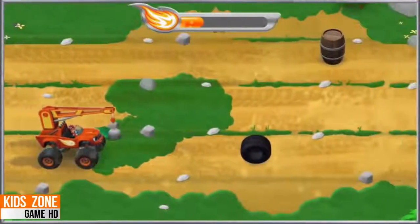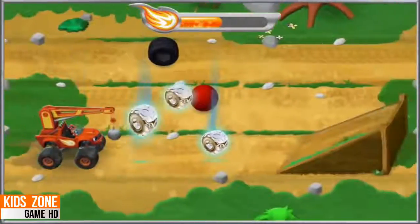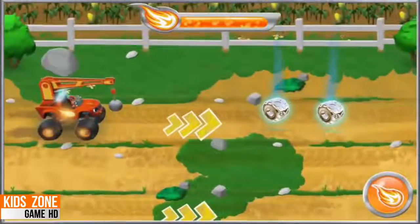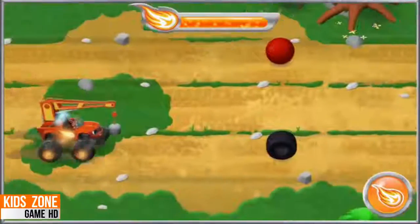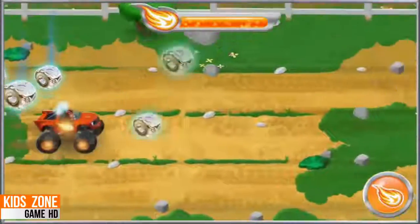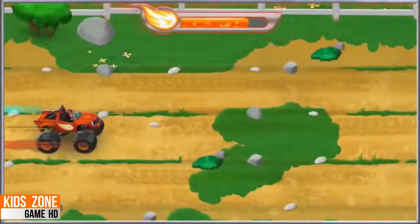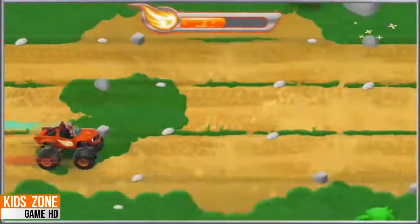Woo-hoo! Yes! Awesome! Each time we do a trick, our Let's Blaze Booster fills! So we should do as many tricks as we can! Woo-hoo! Here we go! Up ahead! I think I see Darrington and another ramp! Quick! Press the right arrow key for blazing speed!